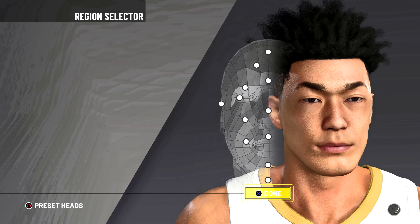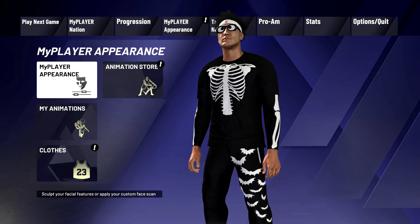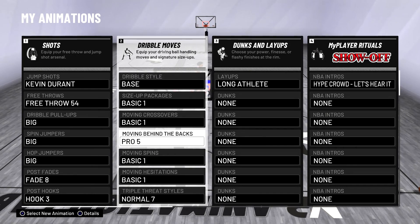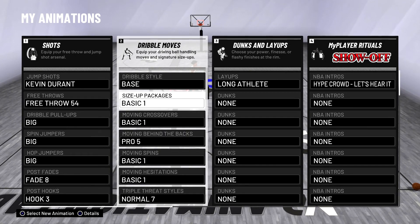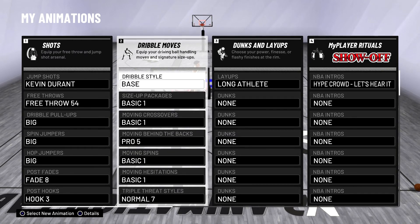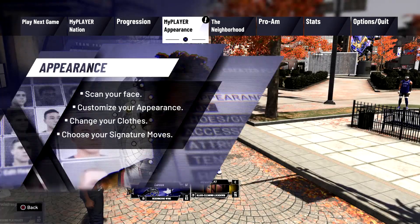Once you guys have done this, saved it and everything, you guys don't want to go back. I'm gonna go back and show y'all my animations are still there. But once y'all have done this, don't click on it and don't change it ever again, because you're gonna have to buy it and do this glitch all over again. I'm not sure when this glitch is gonna be patched, so just don't touch it.